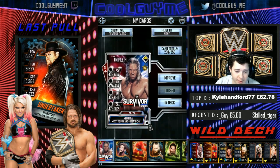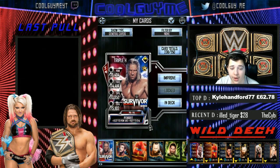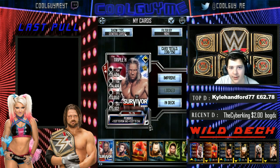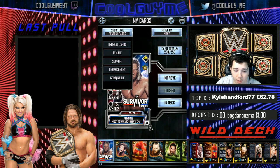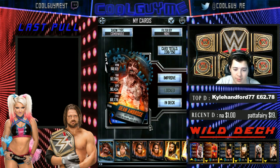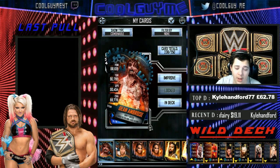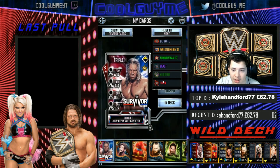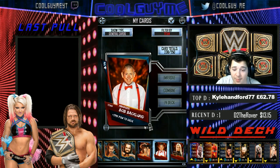You guys can still see on the screen I've got a picture of Undertaker. I'm going to remove that because you all know that was not my last pull. My last pull was Dean Ambrose, until we went ahead and got our free pull which was Ultimate Warrior. So I'm going to go straight to adding Ultimate Warrior on there. I did go ahead and get myself another tie-in pull, which is definitely not great. Bob Backlund.